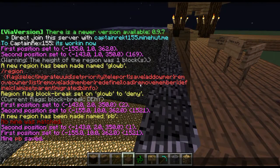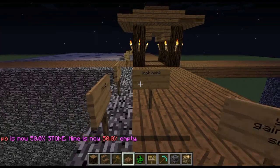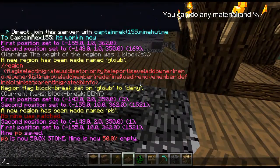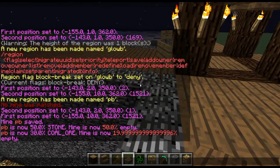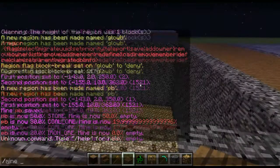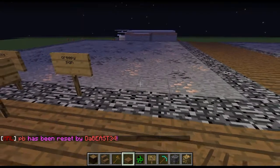Then slash mine set PB stone 50%. PB is now 50%. Same thing now — switch this to coal ore or anything you want. You can change any of these parameters to anything you want. Slash mine set PB coal ore 30%. You want the most rare stuff to be the least, so iron ore — you want that to be 20%.